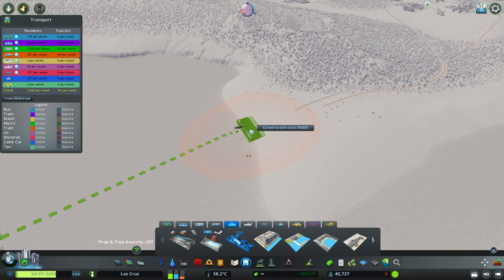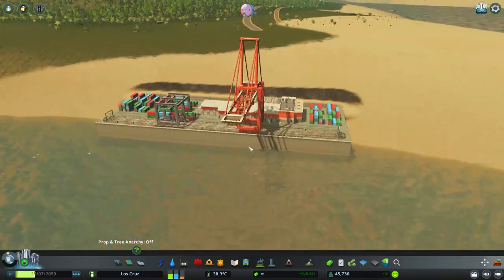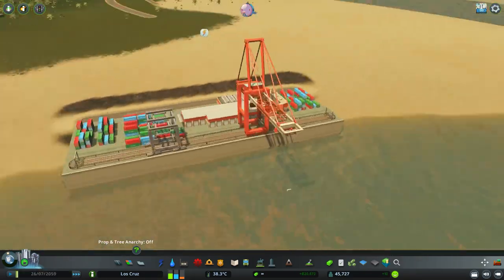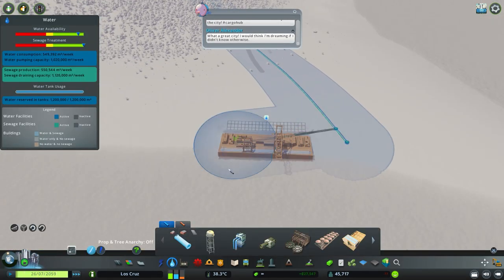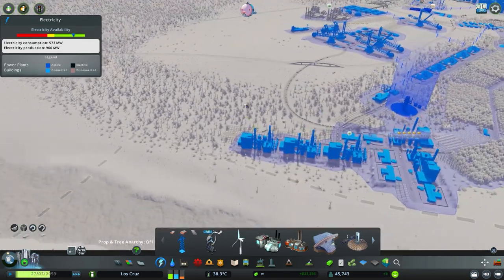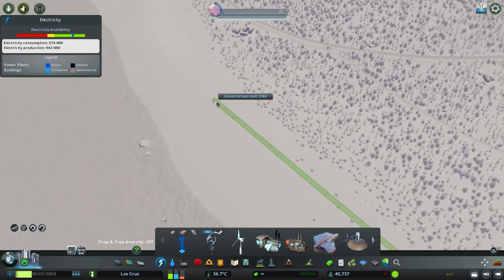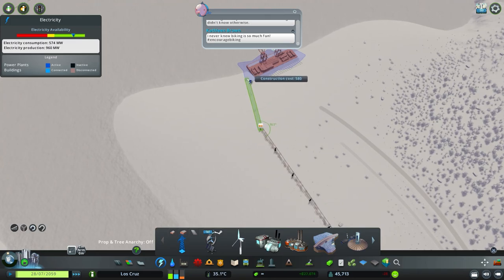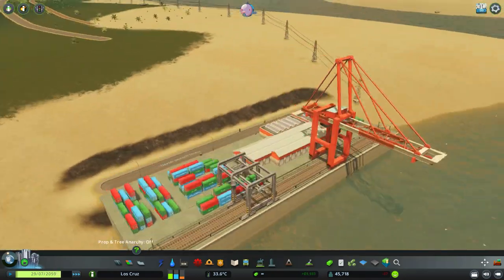It still requires power and water, so I did bring over a water pipe. I just need to bring over some power — that shouldn't be an issue, there's plenty of power in the city. It's a lot larger than the cargo harbour, being slightly longer, and it has the benefit of rail lines here and a road link here.